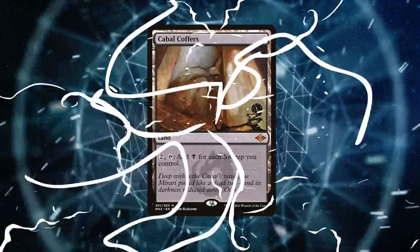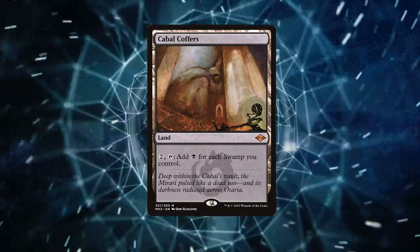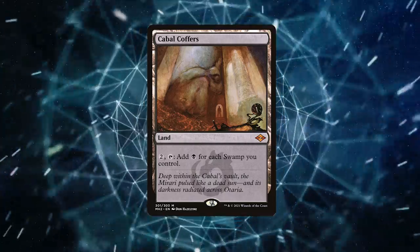First up, let's talk about Cabal Coffers. This land taps for black mana equal to the number of swamps you control. The more swamps you have, the bigger the X in Torment of Hellfire gets. It's a one-way ticket to overwhelming your foes.